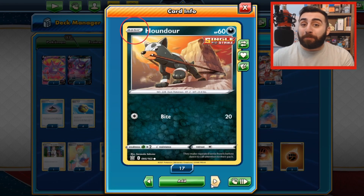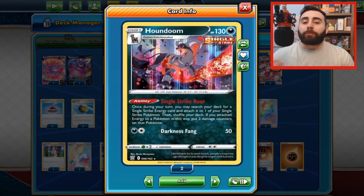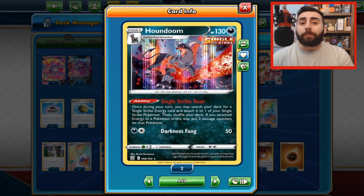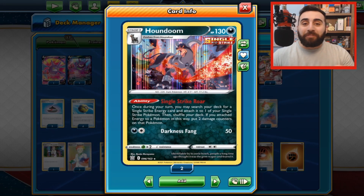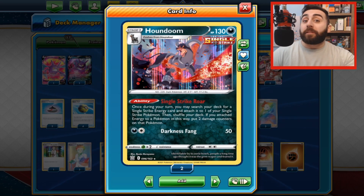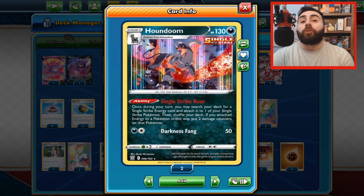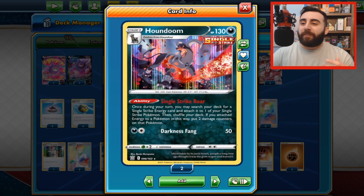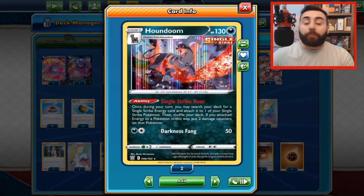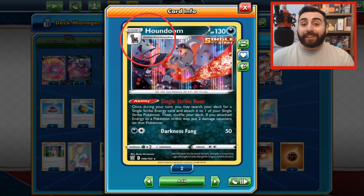We mentioned earlier that you can only play basic Pokemon onto the field. So how do you play your evolution Pokemon? The appropriate basic Pokemon has to be on the bench for one full turn. For example, I put Houndour onto the bench during my turn — I cannot evolve it into Houndoom immediately. I have to finish my turn, my opponent takes their turn, and then on my next turn I can evolve into Houndoom. The card does a great job of telling you what Pokemon evolves from what — on the top left corner it tells you it evolves from Houndour.